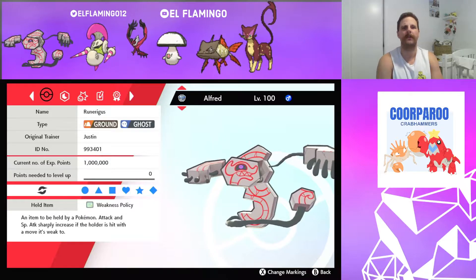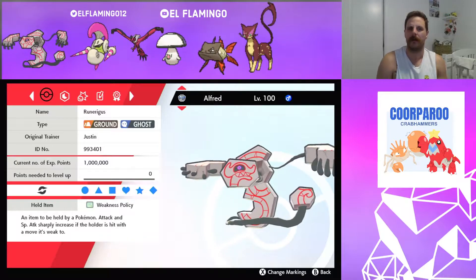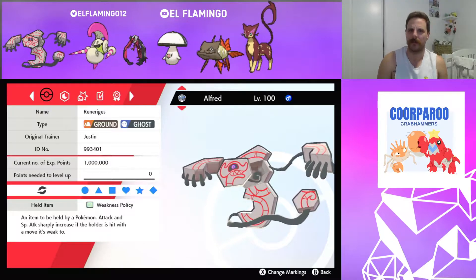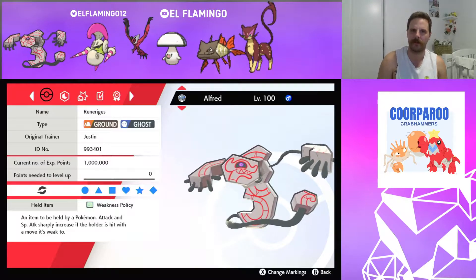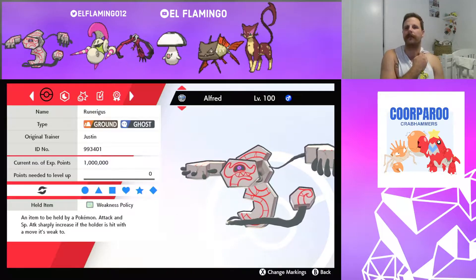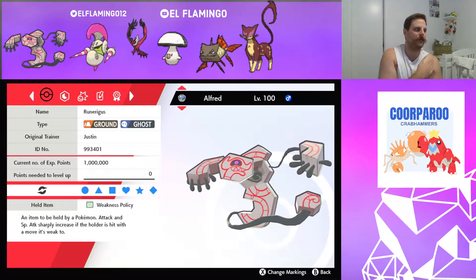Last time I played him, I brought a defensive Runerigus, Amoonguss, Barraskewda, Liepard, Ivalto, and Kredili. But I'm bringing Escavalier this time instead of the Kredili.